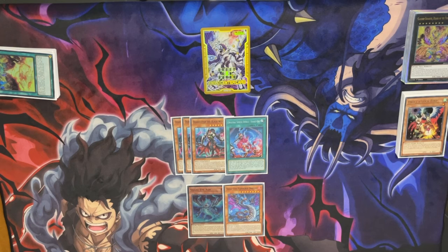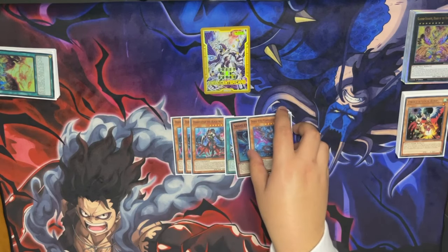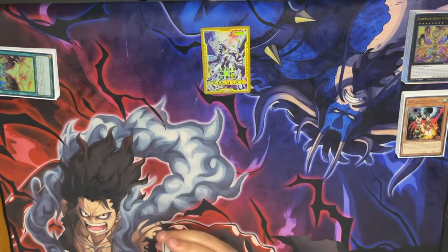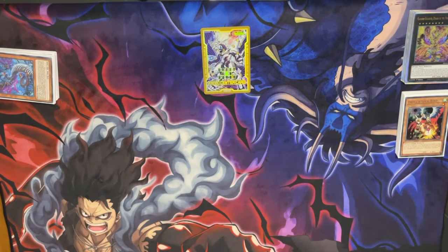It is a bit expensive, but you can play Dog Mad Cane here instead. This engine gives your deck such a better ceiling — it just makes your deck steamroll super easily if you get access to it.